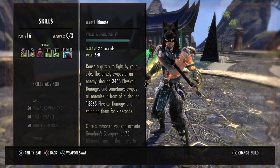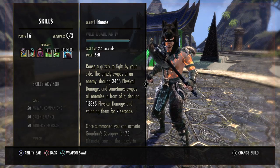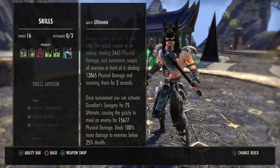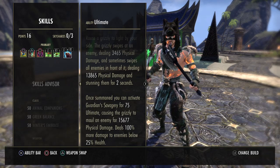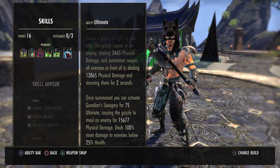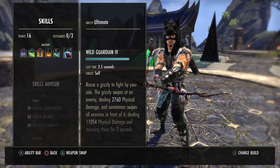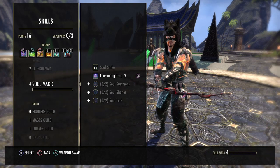Last on the front bar is Wild Guardian — the bear. It continuously deals physical damage and sometimes does a big swipe to all enemies in front of it. It costs 75 Ultimate to summon, which is very cheap given how much Ultimate we generate from Animal Companions passives and the Fighter's Guild passive when fighting undead or daedra. You can cast it nearly every second rotation. Its special attack deals 15k damage plus 100% more to enemies below 25% health, so it's a strong execute. We double-slot the bear so it doesn't go away when we swap to the back bar.